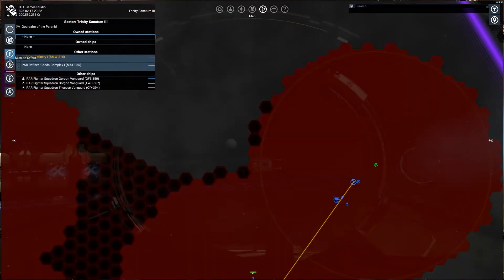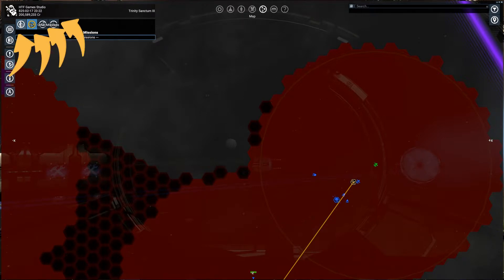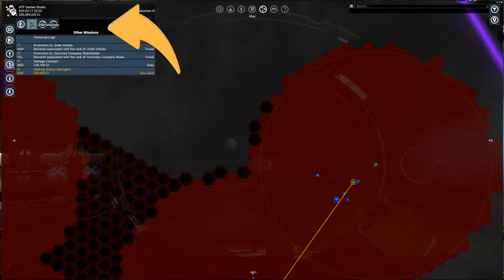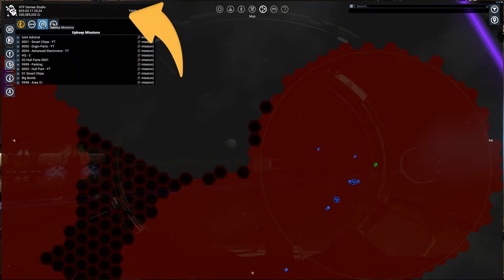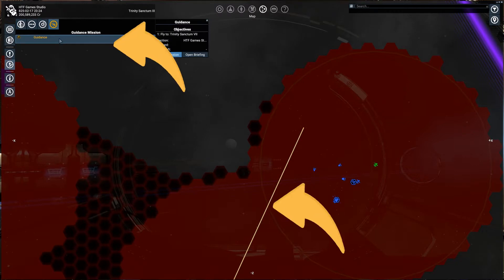You can manage your missions in the fourth tab in the map. Here you can find four subtabs: the first with all accepted faction missions, the second with all standard ones, the third with upkeep missions, and the fourth and last one with manual guidance.